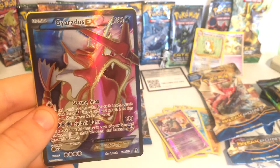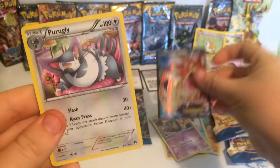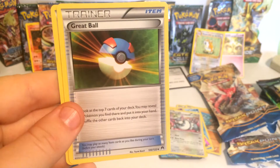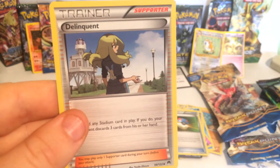At 180 health points we have a Gyarados EX, at 100 health points we have a Perugli, we have a Trainer Grapeball, and we have a Trainer Delinquent.